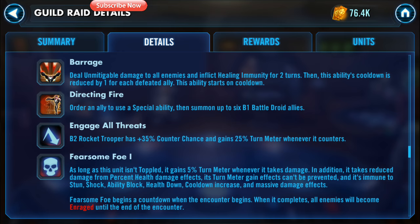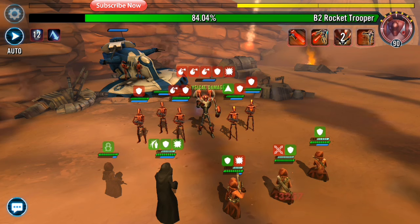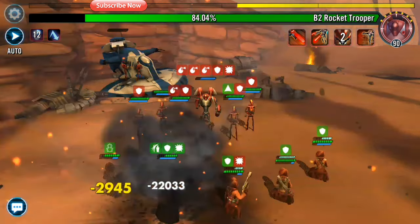I also want to bring to your attention the Barrage move — this is one of the actual moves that the B2 Rocket Trooper has. It deals unmitigable damage to all enemies and inflicts healing immunity for 2 turns. Then this ability cooldown is reduced by 1 for each defeated ally, and this ability starts on cooldown. So don't kill his friends folks — leave his droids alone as much as possible. If you can stun them or ability block them, that is the way forward. I wouldn't advise killing them unless you have to, so no AoE squads here — they probably will not work. Watch out for the tank rebuilding at the back; once that turn meter fills up he does hit you with a very big attack.